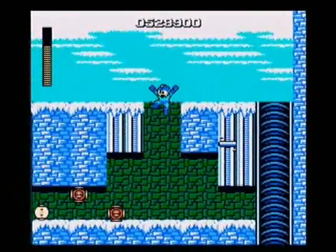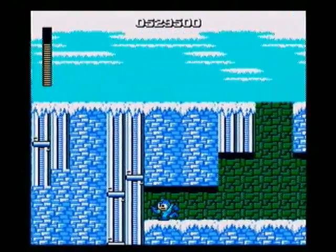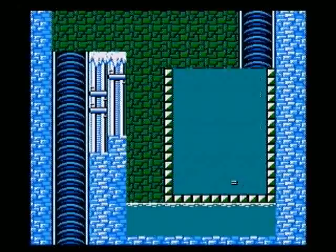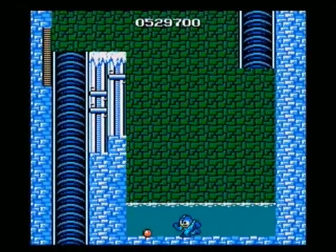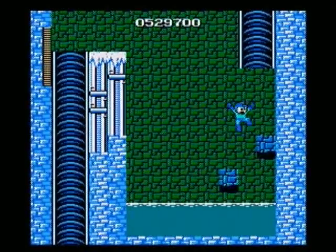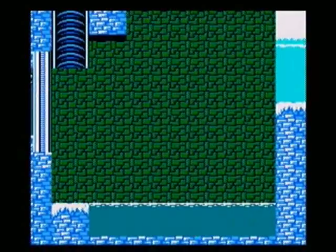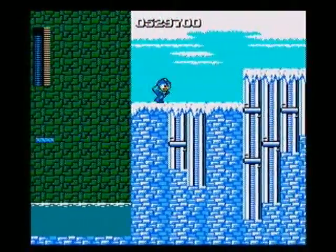Fortunately there's some health here that we can get, so no bigs. Here you can see major sliding. And here we have the return of the Disappearing Blocks. This one's not too terribly bad once you remember the pattern — which took a while. The next one is a pain, so I'm just going to use Magnet Beam to skip it.